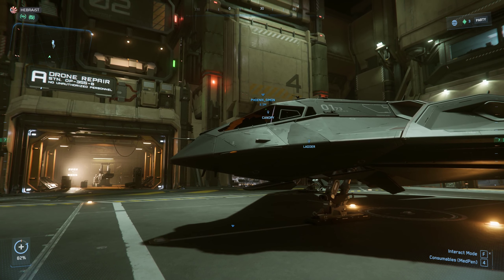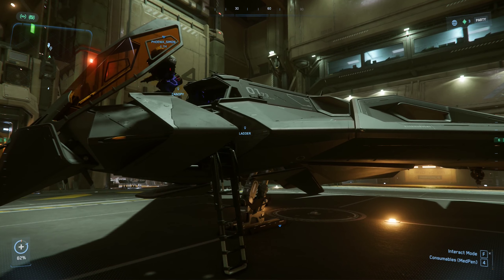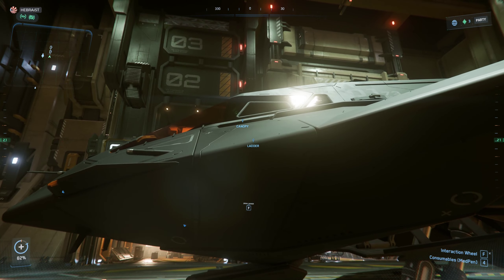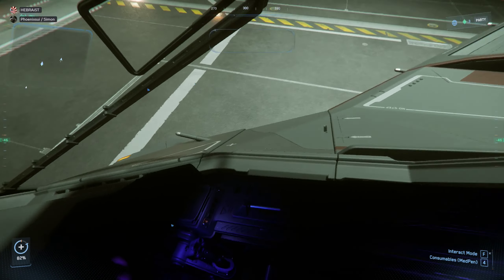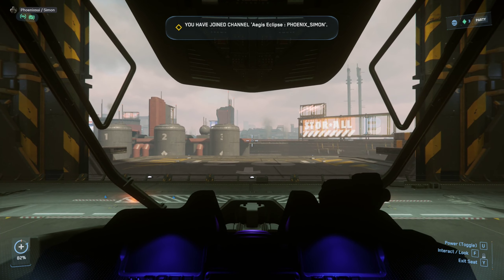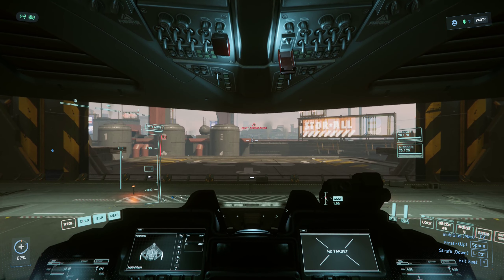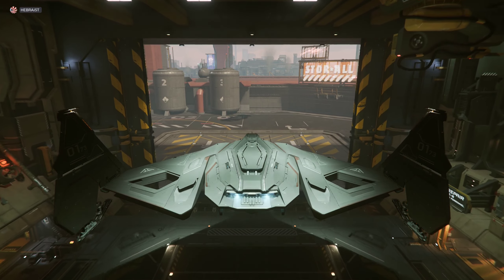So you said this is a stealth fighter, but what does that mean — does the stealth function work? Well, it has less signature, less emissions. Less infrared, less electromagnetic emissions. So it does work. And it gets even better if you, for example, turn off your shields with O. You have components that are stealthier — the power plant produces less power, less shield, and so on, but they also won't have that much emissions. Yeah, you're right. This has an amazing cockpit.